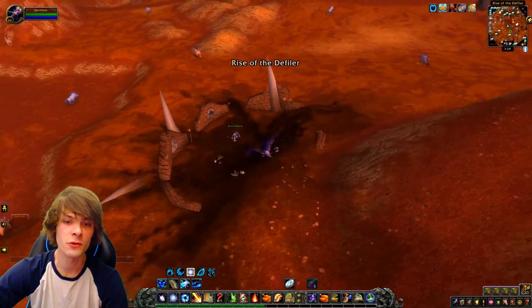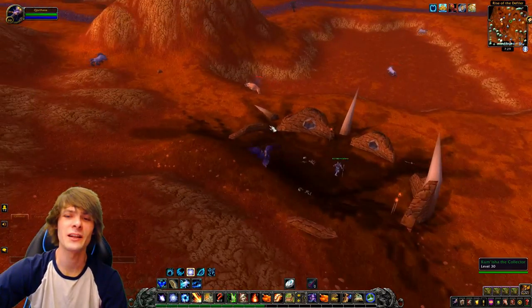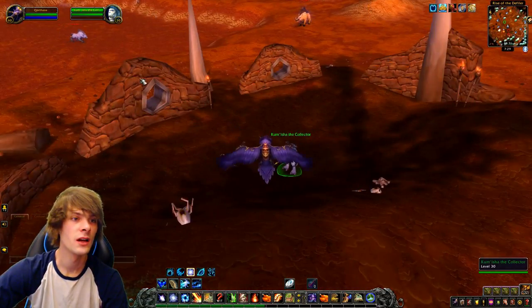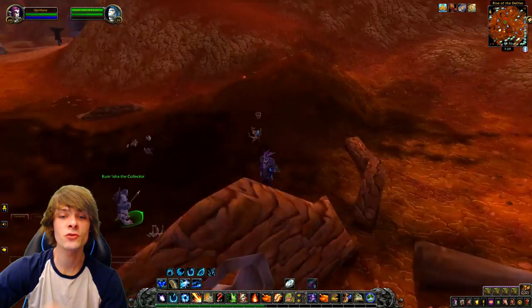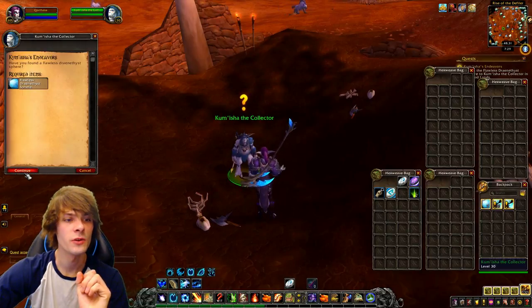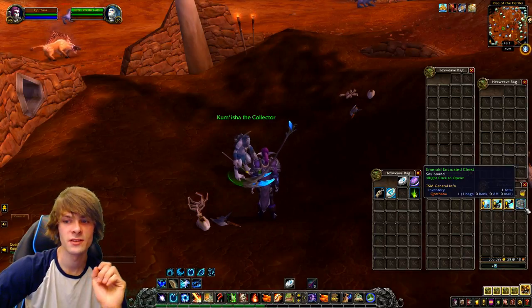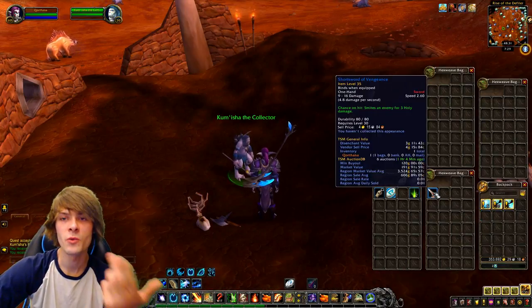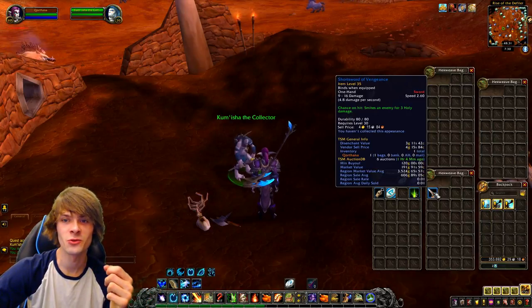Once we've done the route, we go speak to Kumisha — or Kumisha the Collector. You're going to want to click the quest item, otherwise he'll provide you with no dialogue, besides this little fascinating thing about orcs. Then trade in those quest items, accept the quest and give it in. It will give us an Encrusted Emerald Chest, and when we open that up it gives us an item of note — a BOE blue. We didn't get lucky this time; it's only a Short Sword of Vengeance.